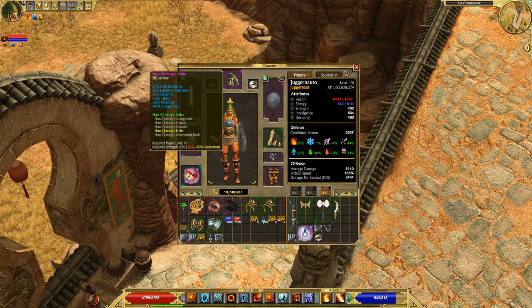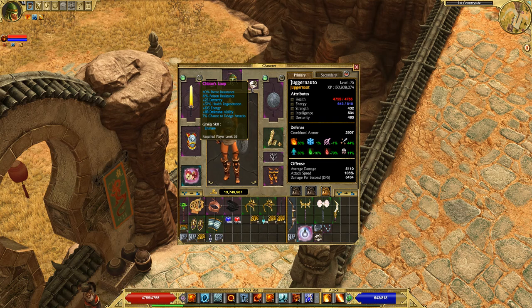This helm I'm mostly using for the recharge reduction it comes with, and also for the minus 40% energy cost — both of which are very important for this build. This build is an energy hog; you will be tearing through energy potions like crazy, so any energy regeneration, reduced energy cost, or increases to energy are very recommended and worth getting.